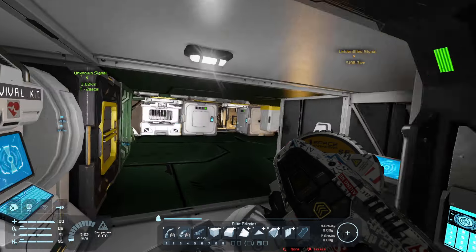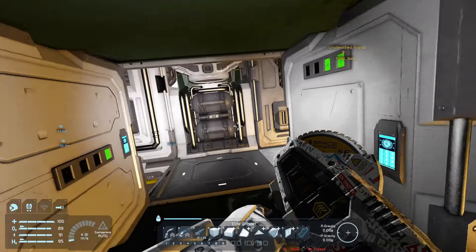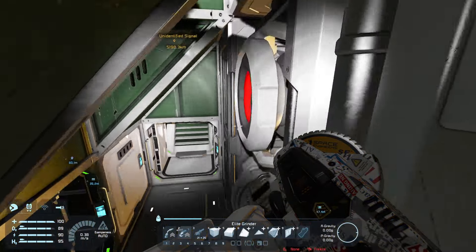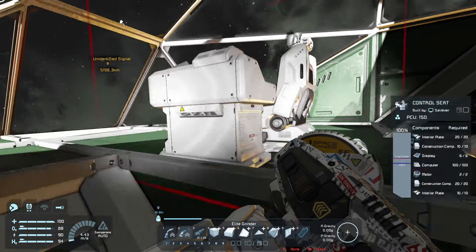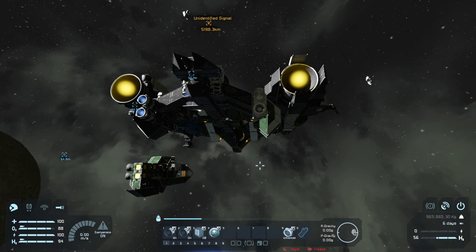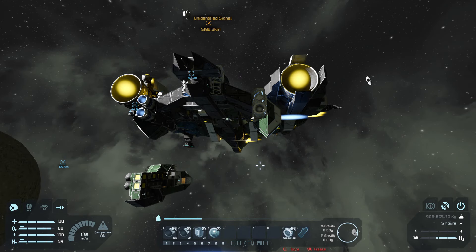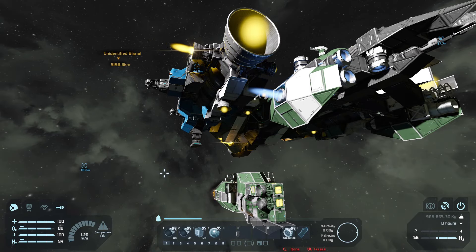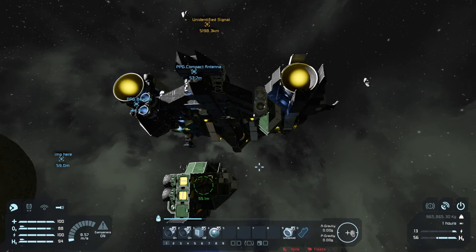I don't think we can take in any more ships to be honest. We need to stop doing that because we need mats if we're going to speed run this to get jump drives and then go for the Contact piece. We've got to stop assimilating ships now.